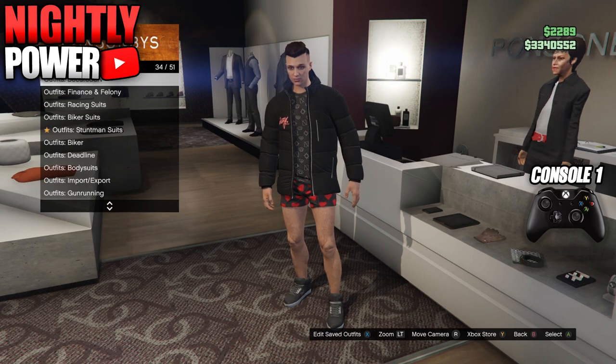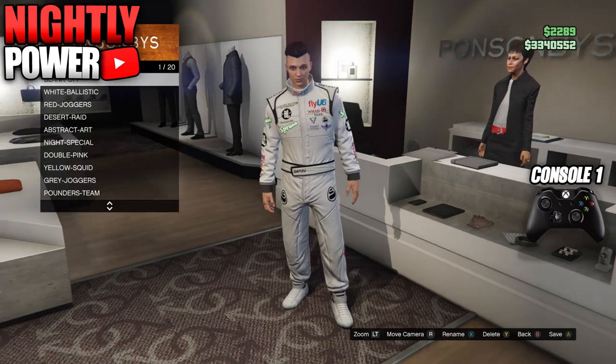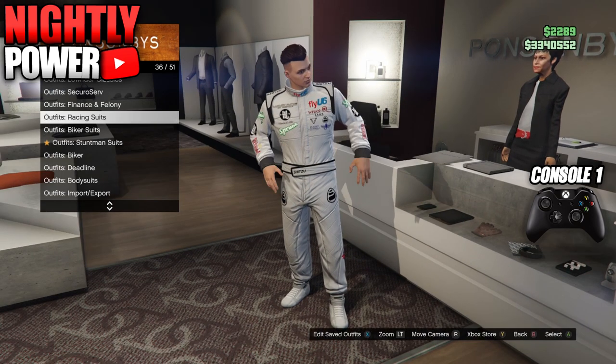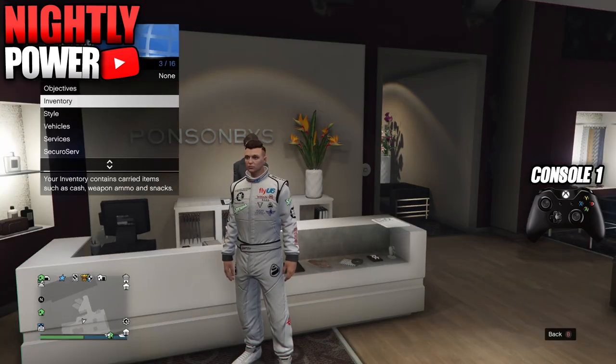Now for the C2 outfit, go to the front desk in the clothing store and scroll to racing suit and select the white racing suit. Save this outfit as C2 — this is going to be our console 2 outfit. Now we are ready to do the two console method.